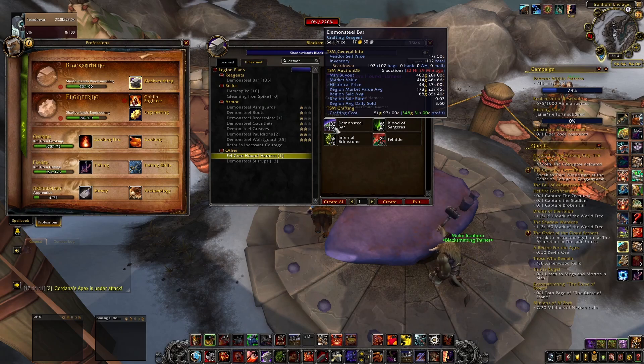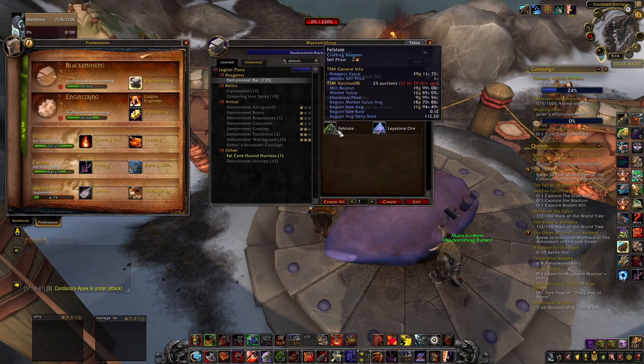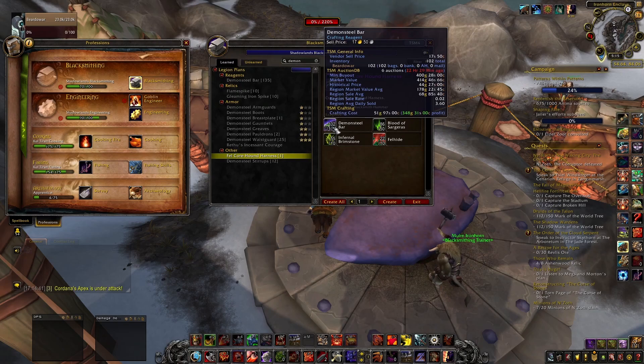You're going to need Demon Steel Bars. Even if you didn't have the mount recipe yet, look at these Demon Steel Bars — my crafting cost is about 50 gold and they're selling for around 400 gold. The historical price is 44 but it's been up a lot recently. The Demon Steel Bar recipe is two Fell Slate and one Laystone Ore — Fell Slate still sells pretty well, anywhere between 10 and 20 gold each.